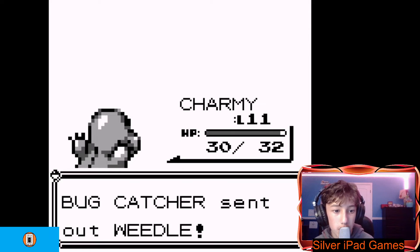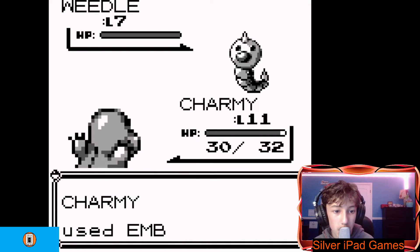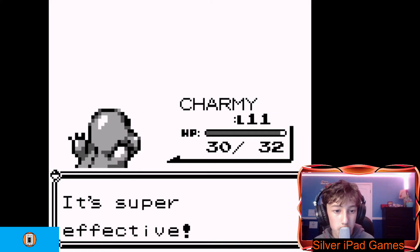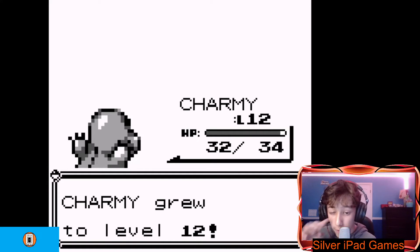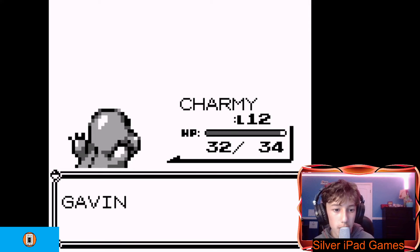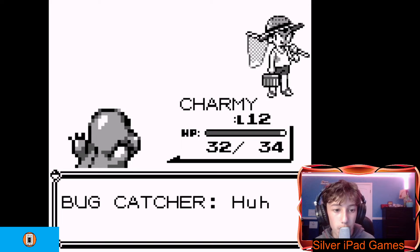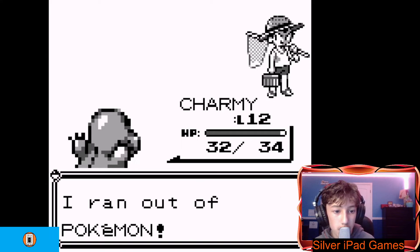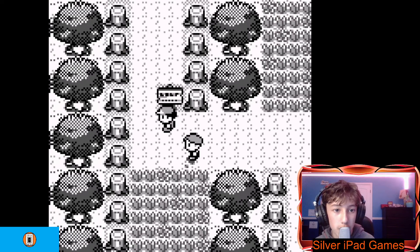I do not want to change Pokemon. Ember — instantly dead. He's level 11. A level 7 Weedle — super effective, he fainted. 78 XP points. Level 12! Did my Kakuna level up? He's so bad at the game. Ooh, 70 currency for winning.